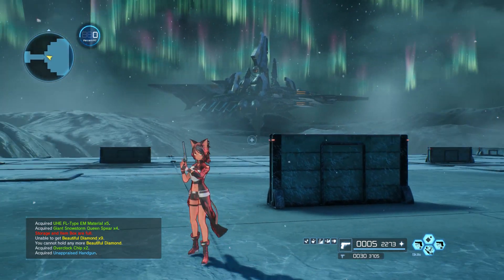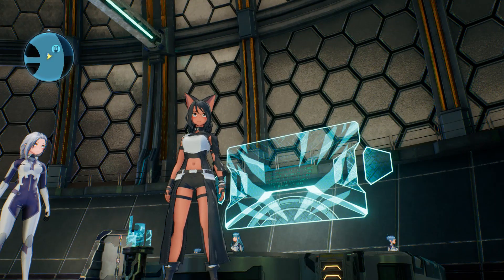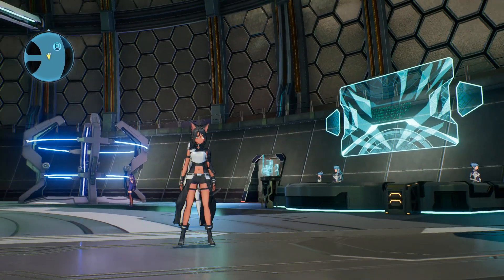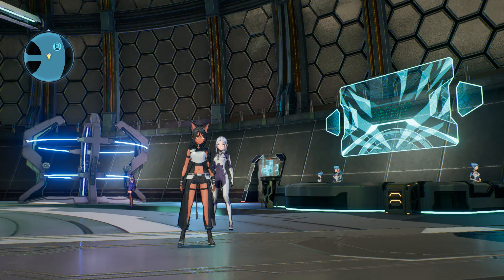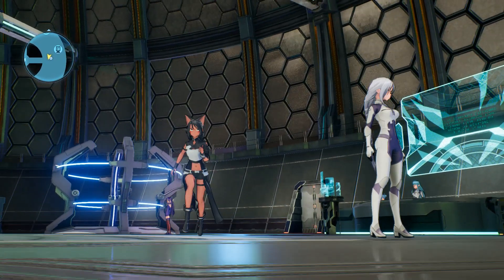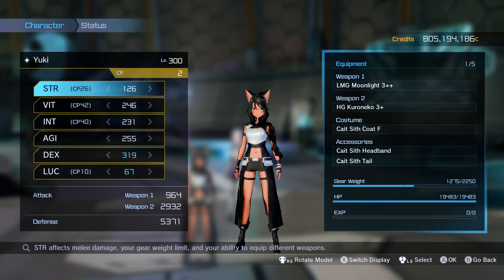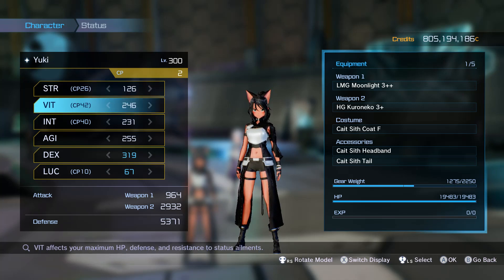If you manage to farm a legendary KuroNiko, congratulations! I'll show you my stats and what chips I have — and if you have different chips, that's also okay, you don't have to copy the exact same build. The stats I have: 126 Strength so we can wield the KuroNiko — we don't need more. Then we have 246 Vitality. Since this weapon is not a crit build, I have nothing on Luck and put the rest on Vitality.